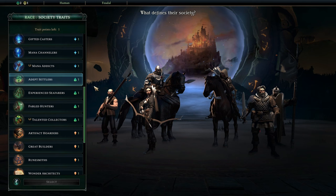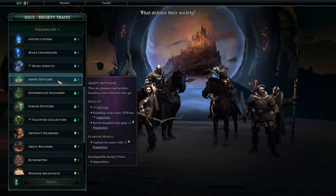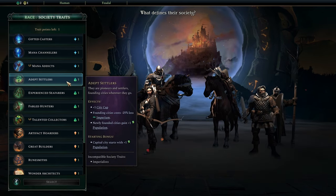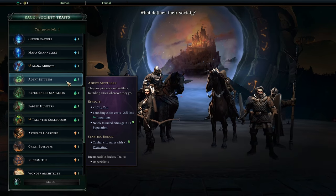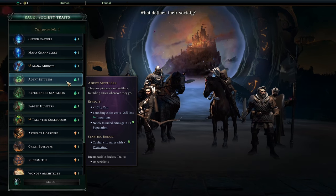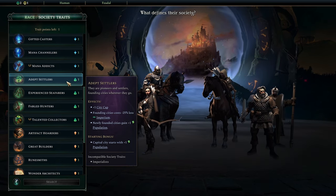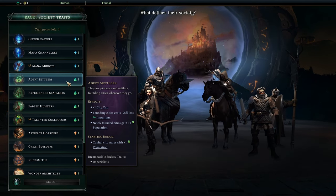The starting bonus here for Adept Settlers is great, and the rest of the text here is also great. If you're not sure how powerful Imperium and the Empire Development Tree is, I would recommend you just watch that video. But basically, Imperium is probably the single most important resource at the beginning of the game, simply because it is going to naturally create both opportunities for heroes by increasing your city cap by founding more cities, or it's going to give you more knowledge by giving you more cities that can build more libraries, can build more academies, can absorb more amplified minds. So Imperium is just great always, and Adept Settlers is unparalleled when it comes to the amount of Imperium you get.